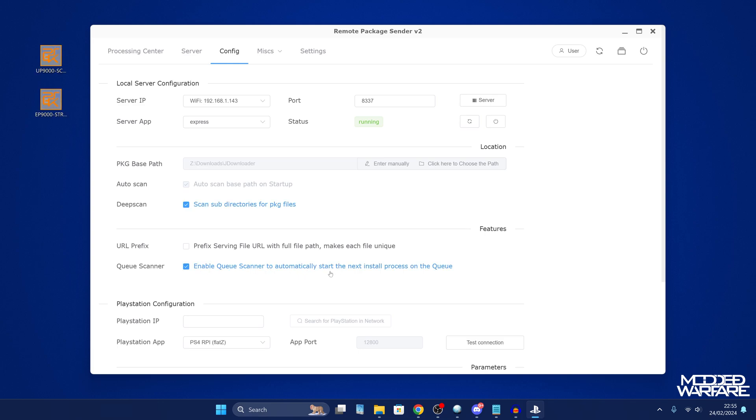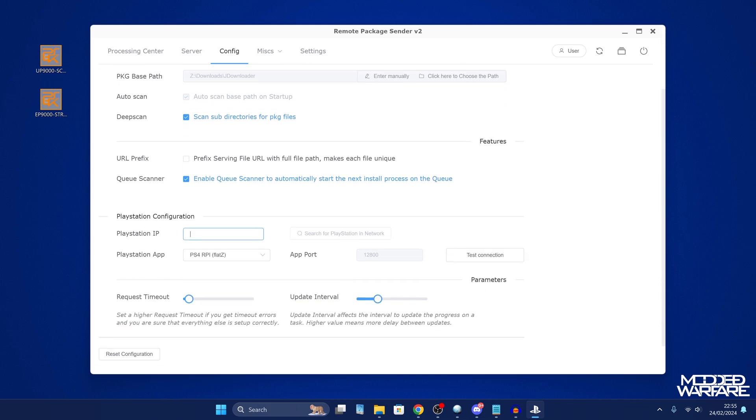Enable the queue scanner to automatically start the next install in the queue, then enter your PS5's IP address — the same one noted earlier. Make sure to select PS5 ETA Hen under the PlayStation app dropdown, otherwise this will not work on the PS5. Test the connection to confirm it's good. For the request timeout and update interval: if you're on a wireless connection, bump the timeout up to the max of 8000 milliseconds. On a wired connection, 2500 milliseconds is fine.